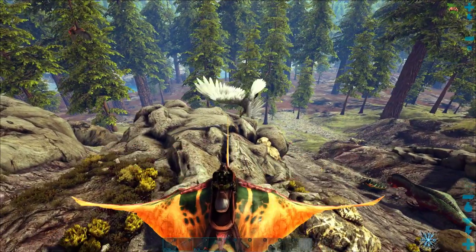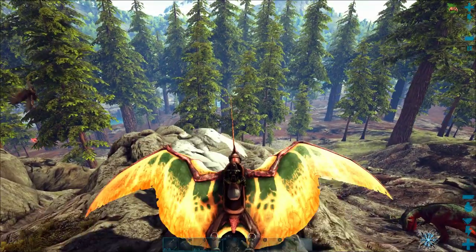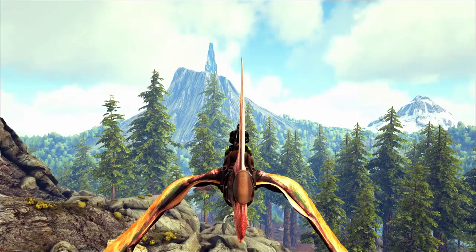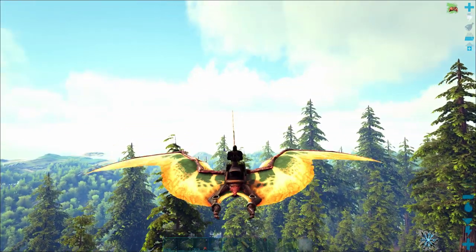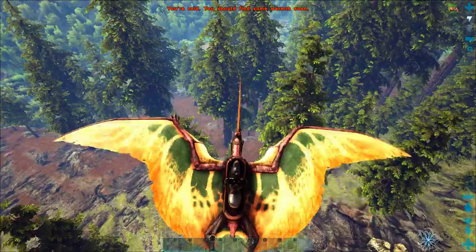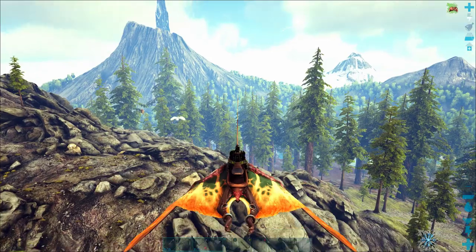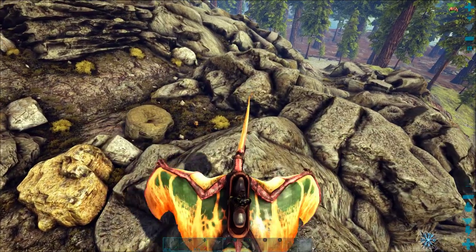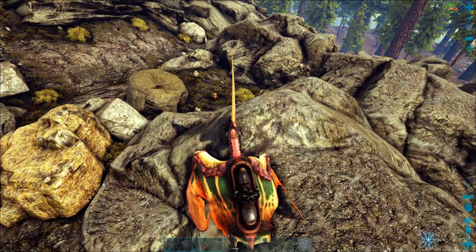I'm going to see if I can tick off this T-Rex and get him to leave these guys alone, because I want this Argent alive. I'm just going to go ahead and peck this guy - and he is mad, you can hear him chasing me. Before this episode, I finally figured out how to look behind me on PC - the right ALT key gives you that rear-view camera, and that's going to be really helpful because I won't have to actually turn around my camera while something's chasing me.